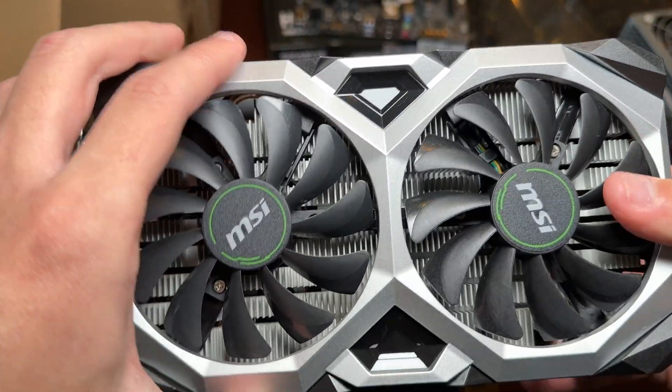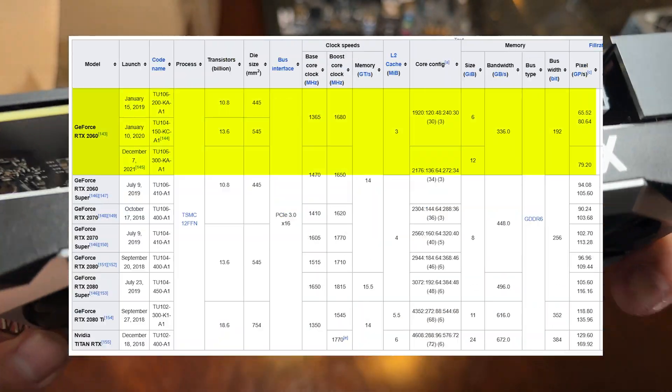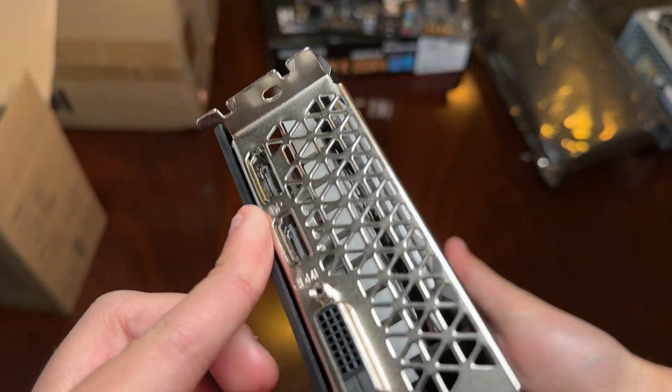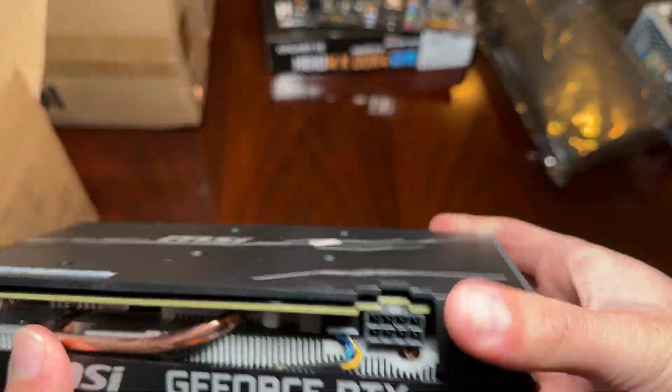The first GPU we have is the MSI RTX 2060. This is the lowest card in the RTX 20 series and was released all the way back in 2019. This particular card features dual fans, and like other 2060s, it has an 8-pin power connector due to its TDP being at 160 watts.